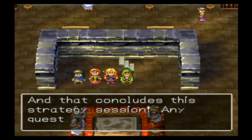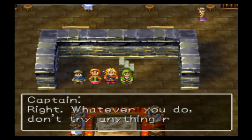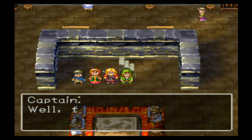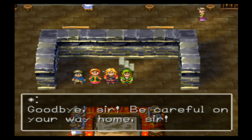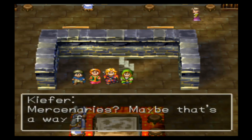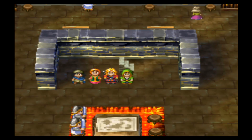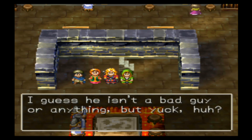And that concludes the strategy session. Any questions? No questions, Captain, sir. Whatever you do, don't try anything rash. I will take my leave for Falrod Castle. Goodbye, sir. Hmm, who are you? Mercenaries, huh? Be careful — there's no point in wasting your life on these monsters. Mercenaries — maybe that's a way for us to get in too, hero. That man was incredibly arrogant — I guess he isn't a bad guy or anything, but yuck.